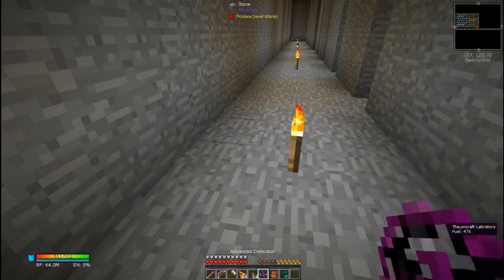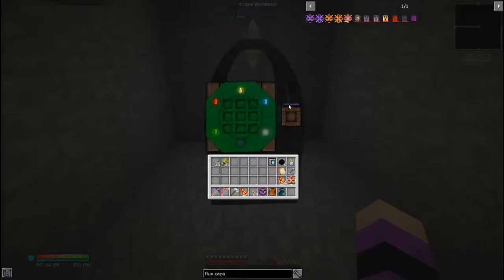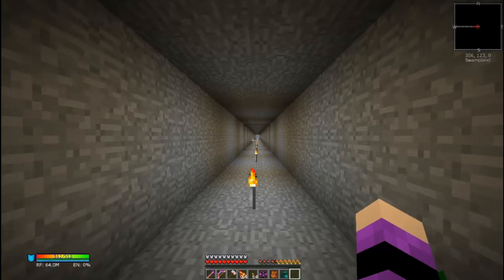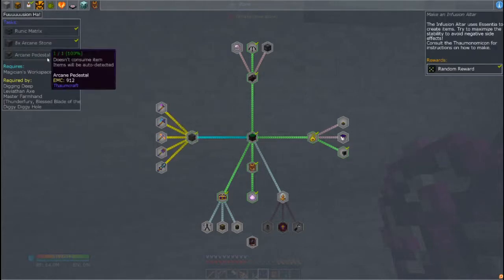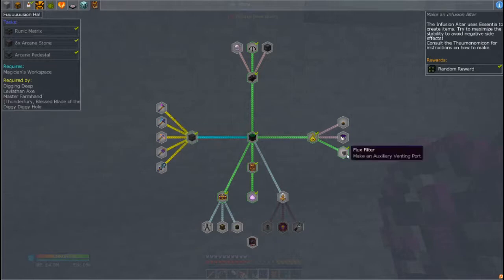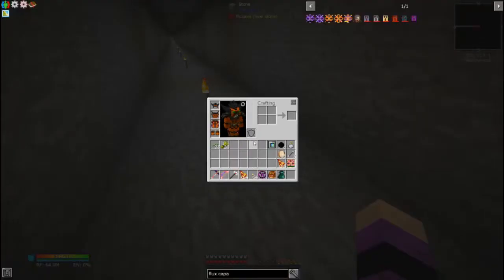The other thing was I moved the Arcane Workbench over here because we can see I have over 2,000 vis available for crafting here, whereas back in the other place I had 90-something. That's because the flux is kind of taking over that area and the vis isn't working very well. In terms of quests, I did the flux filter and the auxiliary venting port in preparation for setting up the actual Thaumcraft laboratory. I also did the rest of the fusion — the last thing was the Arcane Pedestal, since we already did the Runic Matrix and the Arcane Stone. So we are able to set up our infusion altar and get the Alembic set up for Thaumcraft.